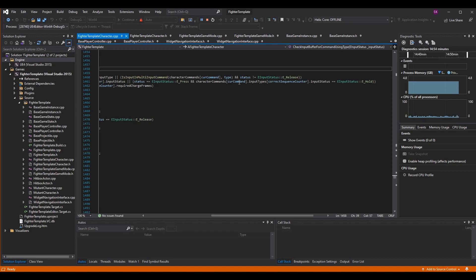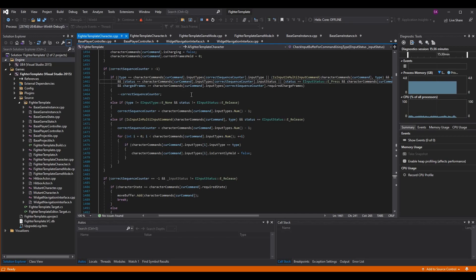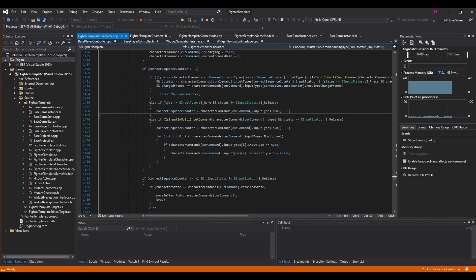If the status of the button is release, we verify the player released the button at that time too. If the type is hold — like for a multi-input command such as a throw — we never want to trigger release. Hold is something we gather over time: if an input is kept for a certain number of frames it becomes a hold, but the player can only press or release. So if the status is pressed and the type required is hold, this is also valid. Lastly, we check if the charge frames are greater than or equal to the required charge frames.